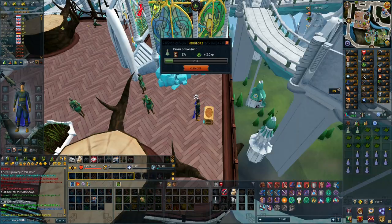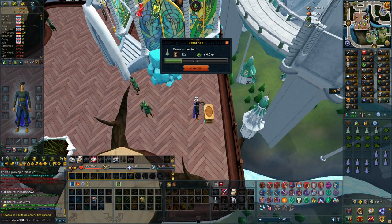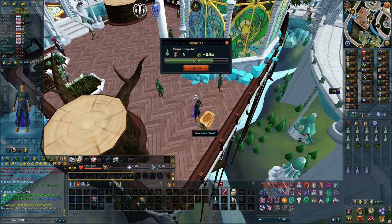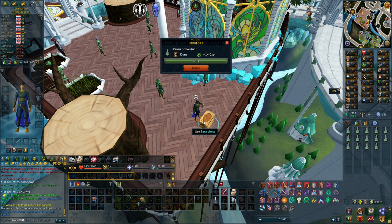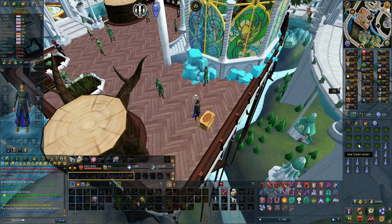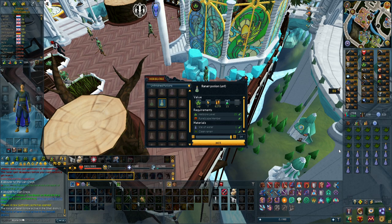I've almost hit 420,000 woodcutting experience on the dot. I've also been making some potions and restocking on farm runs, and I now have some more overloads. I'm making Prayer Potions now, which is actually surprisingly a problem right now — I had so many before, but when you PVM a lot, this is what happens.